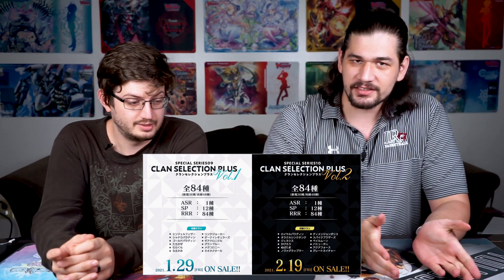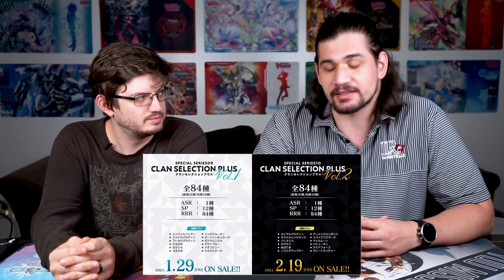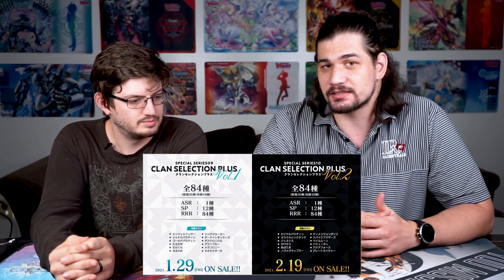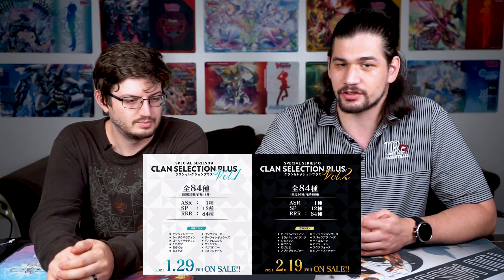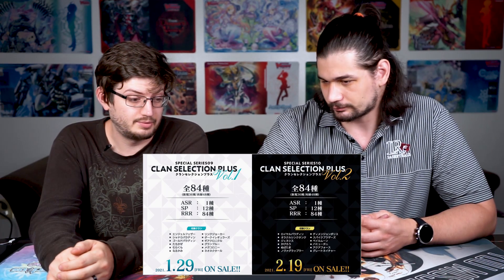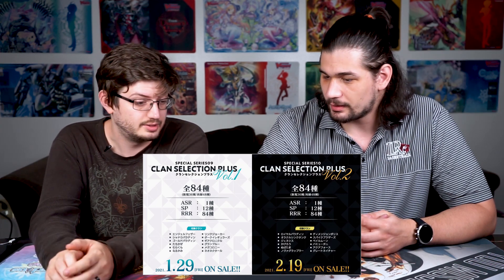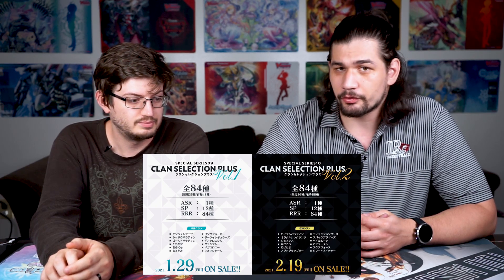Each box will contain one of every single card — which means if you buy four boxes you can guarantee a play set of every single triple rare in the box set. SPs and ASRs are not in this ratio — those are still by chance. I like that because you don't have people buying into cases; you can just buy four boxes and be done. There are 48 reprints but 36 new cards, so that's three new cards per clan per box.